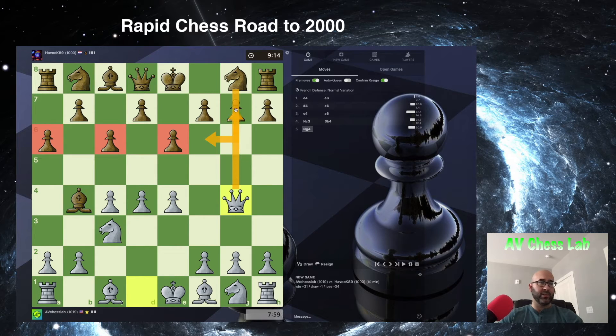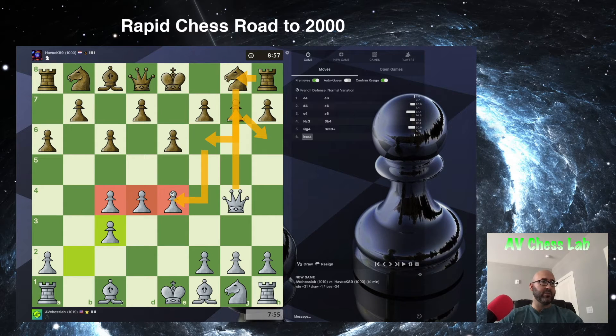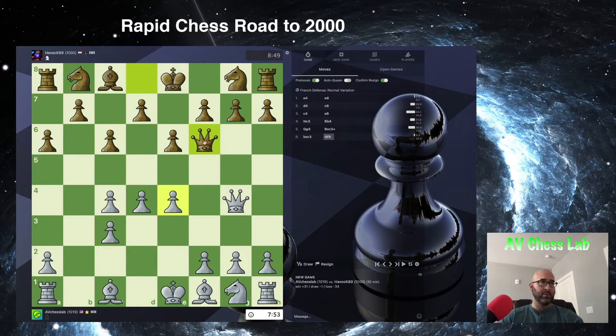If Knight to f6, we simply just take the pawn here. He decided to capture on c3 with check, so we have to recapture back. Our pawn structure is a little compromised, but we still have very good control of the center, so I do prefer my position. Still, if he goes for this, we capture, Rook to g8, we go Qh6, and then he can choose to capture on e4. He goes for Queen to f6 — very logical.